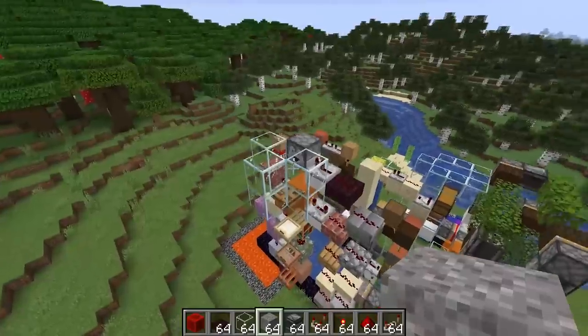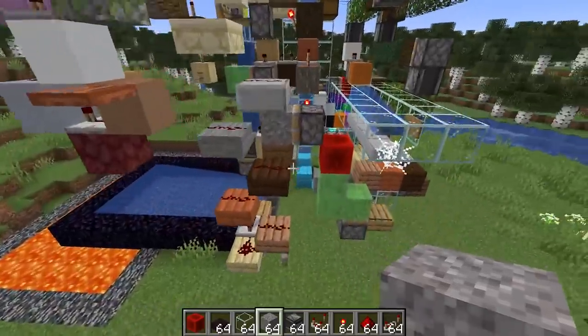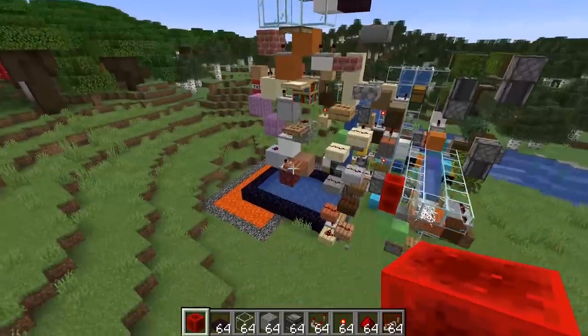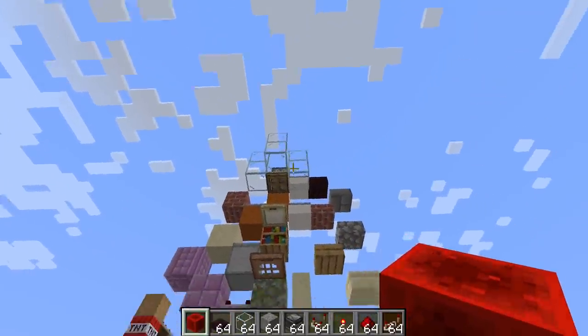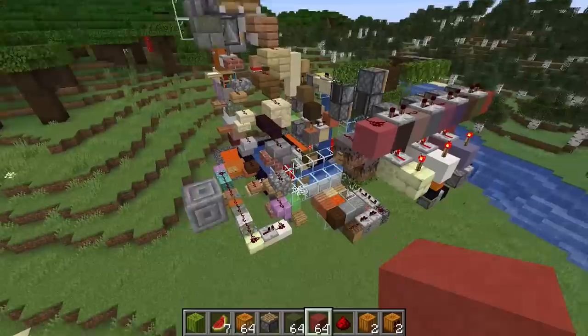Maybe an anvil, or potentially making use of an item dropped from a dropper going through trapdoors. The system I've created: if I power this, the gravel gets pushed across, everything gets powered, and the item makes its way through there, landing on a pressure plate. We can send the signal back up and loop things around. I've jumped ahead a little bit because I'm having too much fun - I've used up all the stairs.